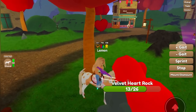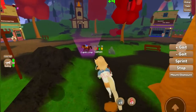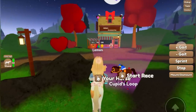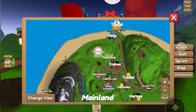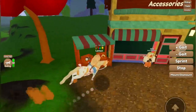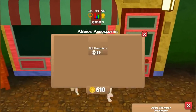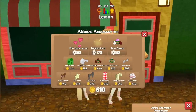We got a bunch of hearts there. There is a new Valentine's Day race called Cupid's Loop. On Sky Island there is a teleport over there which I will check out next. But over here, if you head over to Abby's Accessories, there is now a bunch more space here for you to buy things, which is super helpful.